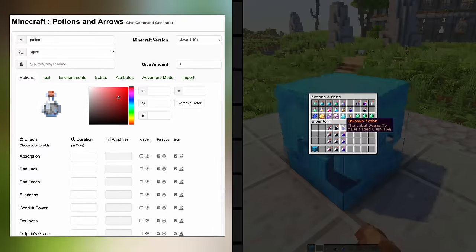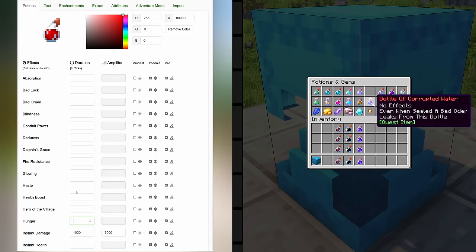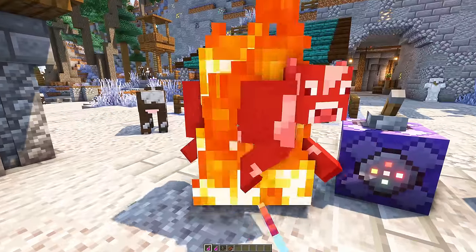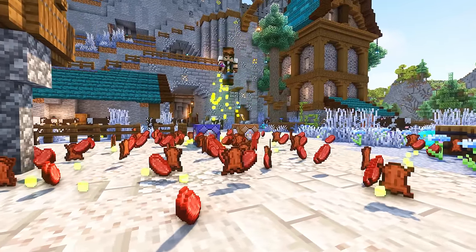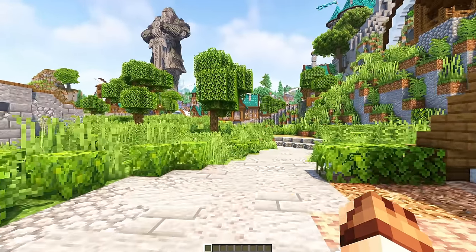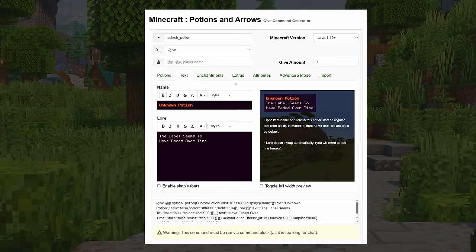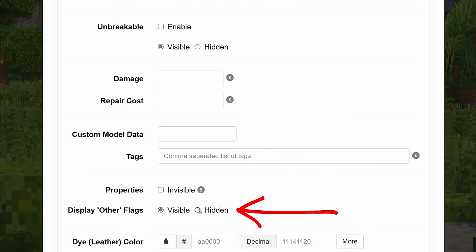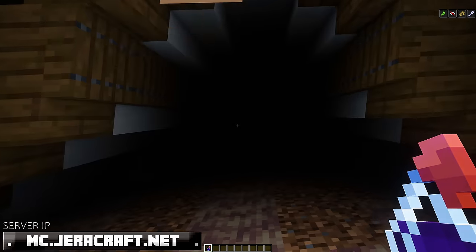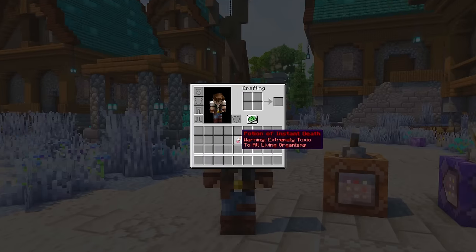One of my favorite tools is the custom potion generator, which follows a similar concept. Just select the type of potion you want to use, add as many effects as you like, give the potion a name and description, and you can even add the fire aspect enchantment if it fits the theme. I've created potions like the Vampiric Blood Potion that grants night vision and levitation among other things. Or if you want to really annoy people, create an unknown potion which appears to have no effects — they're actually hidden by clicking the Extras tab and swapping the option from visible to hidden. I use this potion to troll people; it gives blindness, dizziness, and probably some level of motion sickness — but hey, at least it's not as bad as a potion of instant death.